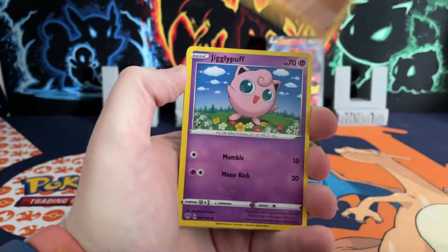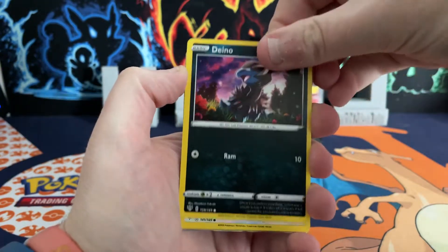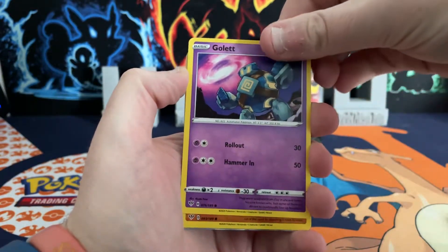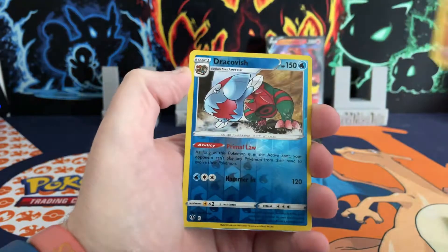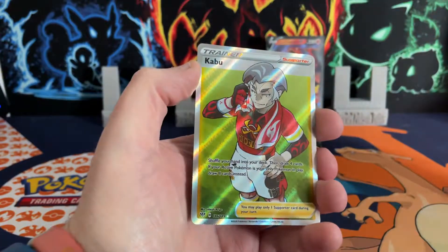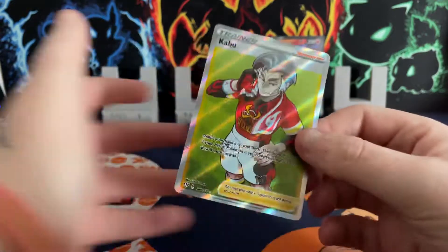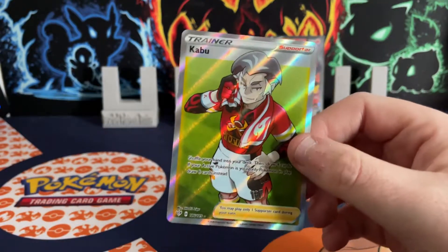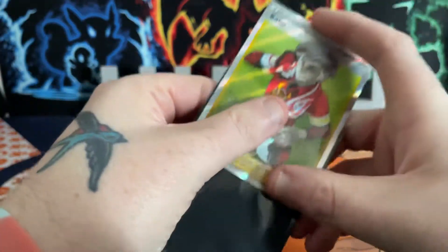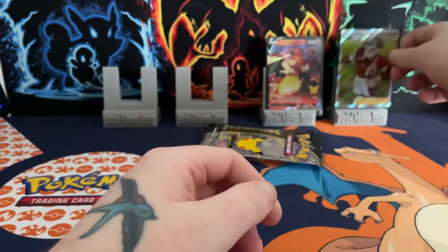Corviknight, Pupitar, Jigglypuff, Skitty, Rowlet, Hippopotas — a reverse Dracovish and a full art trainer Caboo! I believe I need that one — I can't really remember that far back to Darkness Ablaze, but I think that is one that I need, so I've got to put that in the pull pile.